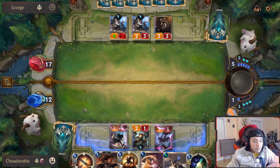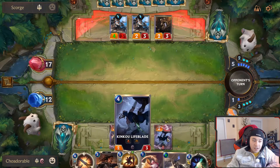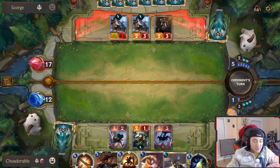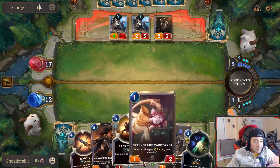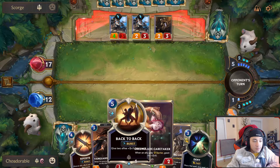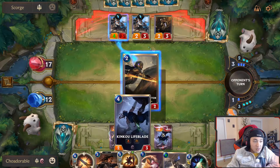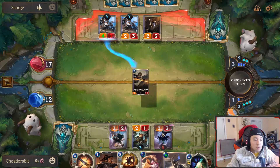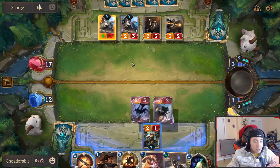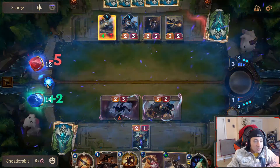They cannot strike what they cannot see. So we can use Back to Back next turn to give our Kinkou Lifeblade a really big boost and increase its lifesteal. Doing five damage — he's down to 12, we're up to 14.